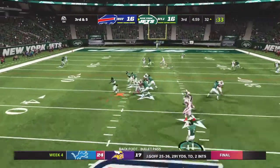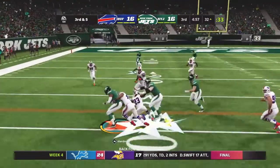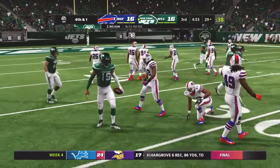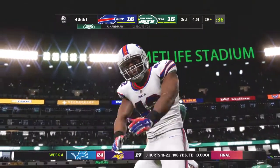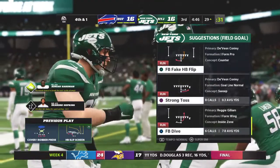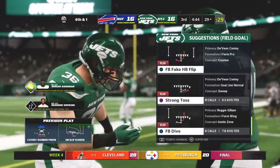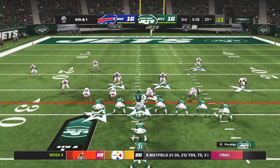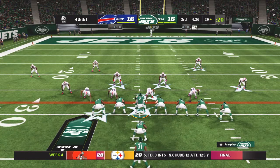Back to throw — Wilson. They go screen, it's complete, but they'll mark him down short, maybe by about a yard. A short gain of just four, that'll bring up a fourth down. That was certainly well-read defensively. The key to any screen play is space to work, and there was nothing to be found there.